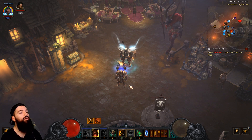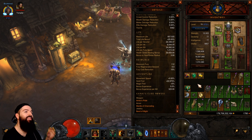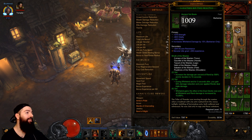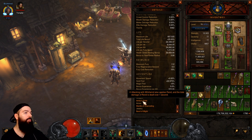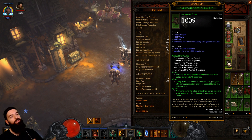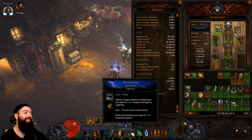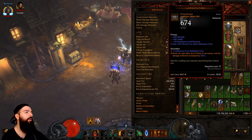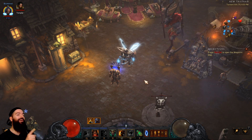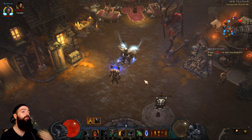Quick recap if you're new to the season: they buffed rend an incredible amount. Rend is now affected by our six-piece set, and Ambo's Pride applies rend automatically when you're whirlwinding — it takes the two-piece's 15 seconds of rend and condenses it down to one second. It's crazy powerful; rend is what does your damage, not the actual Whirlwind skill. Whirlwind is almost just a utility skill to maintain resource and apply rend. They also buffed the Lamentation belt — rend stacks twice and does 200% increased damage. Whirlwind was terrible from Season 3 all the way until now, Season 19.